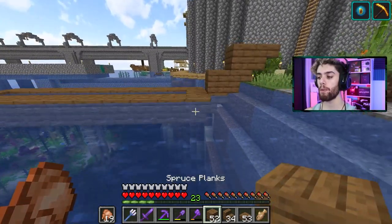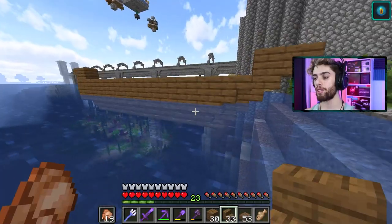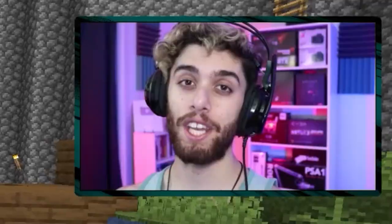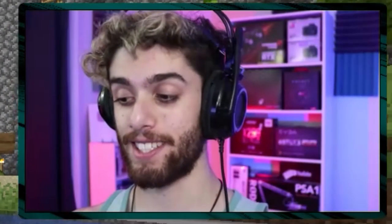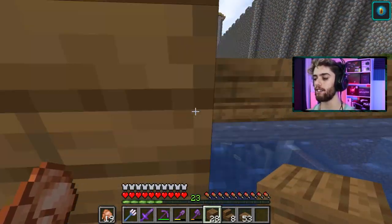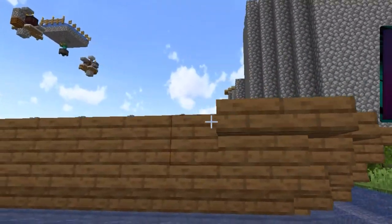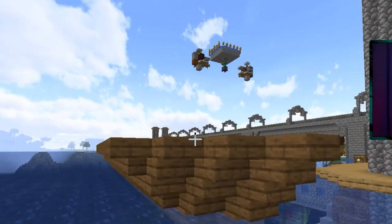Next up, take more planks out and build up on top of these stairs by one. Up on this front corner, put a front-facing stair, then do the same thing you did down here — do another front-facing stair, then bring these along the side like that. Then do the same thing one more time: raise up your blocks, go blocks above these stairs, and do the same thing with your stairs — front facing, front facing, side facing.